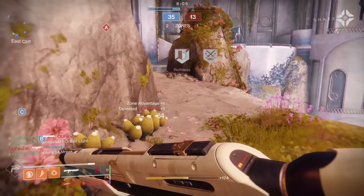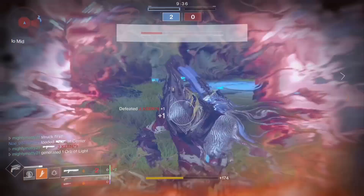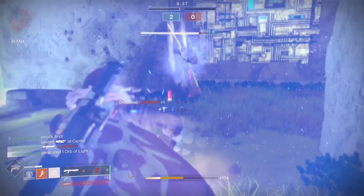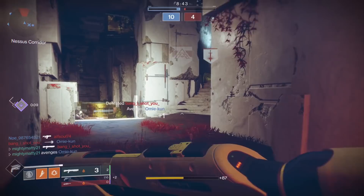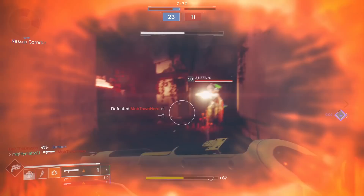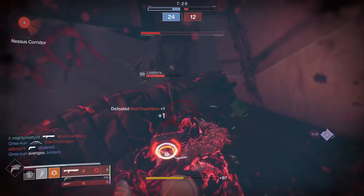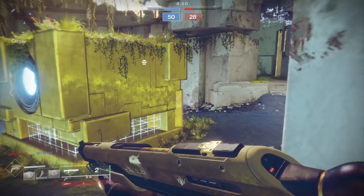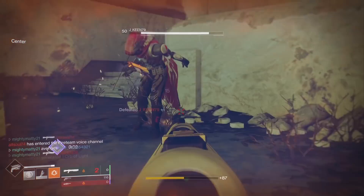I've got no problem shooting two shots to get the kill. What I've got a problem with is that the range for its two-hit kill potential is the same as a Dust Rock Blues' one-hit kill potential. And on top of that, you're burning more ammo. Overall, this shotgun — at least when it comes to Crucible — is not the way. It looks good on paper, the stats look good, and this is obviously a god roll. But in terms of ammo economy and the fact that its two-hit kill potential range doesn't exceed nine meters, I just don't see a selling point here for Wishbringer.